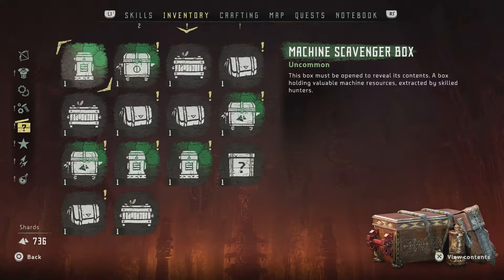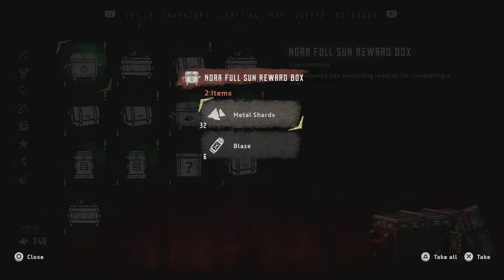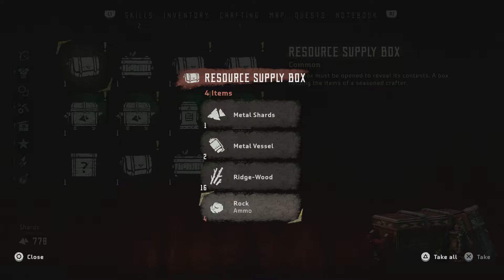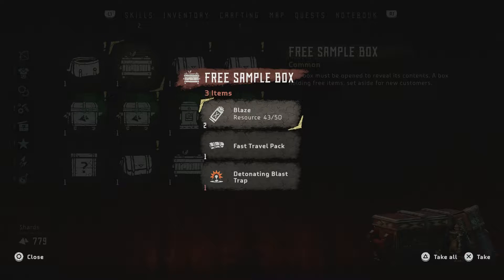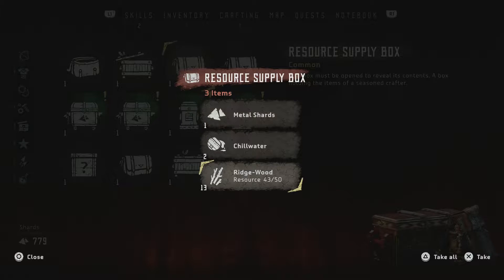Here's a Nora Full Sun reward box from completing a trial — let's open this up. Here's another free sample box: chill water, fast travel pack, and resist shock potion. We sure do have a lot of fast travel packs now and never use them. Here's a resource supply box with metal shards, metal vessel, ridgewood, and rock. And then blaze, fast travel pack, detonating blast trap. We're getting to the point where we're full of all these things.